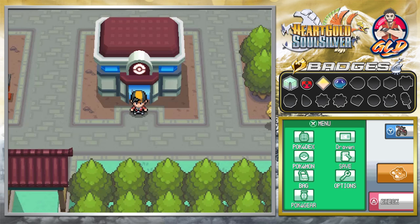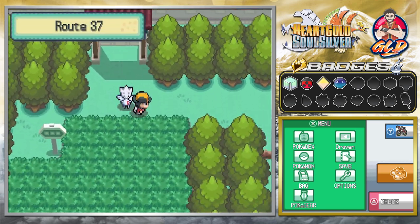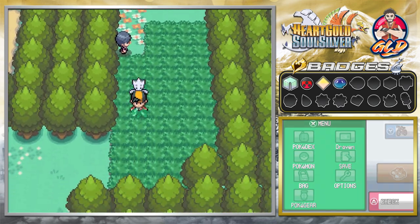What's up guys, it's me your host Draven, and welcome to another episode of our Pokemon HeartGold SoulSilver walkthrough. It is time for a side quest and we're gonna have some fun. In our last episode we defeated Morty for our fourth badge, which enabled us to use the Surf technique, and yeah we're definitely going to be taking advantage of that.